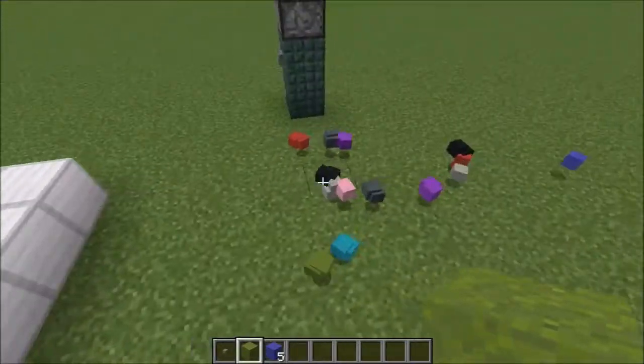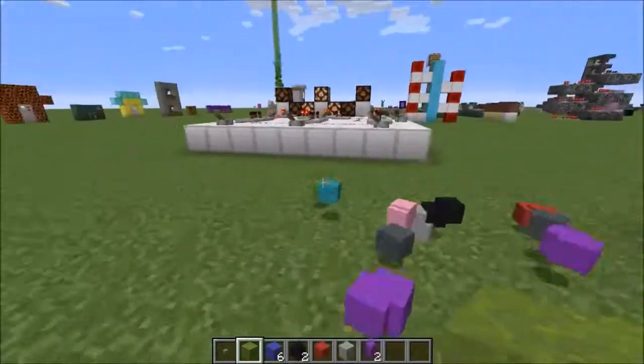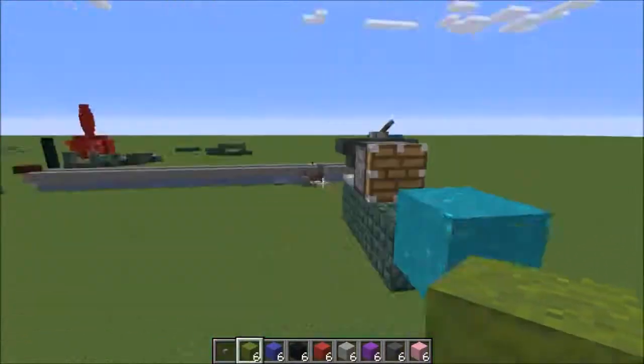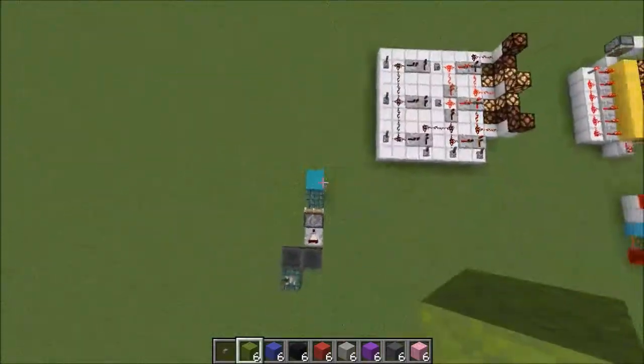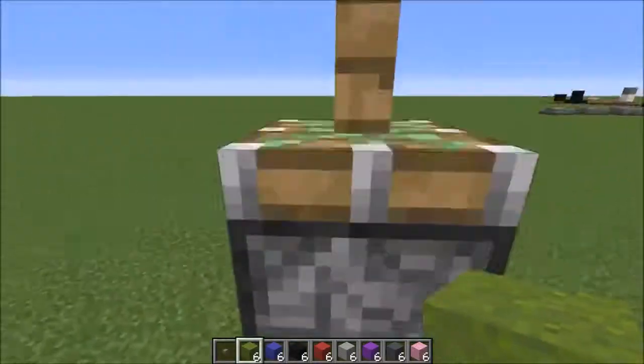That's intentional, because when you press the button it explodes into a whole bunch of confetti-like colors on the ground. That's pretty much the entire machine. Probably the most annoying part is just stacking up all of that concrete powder, but once that's done it gives off a great effect.